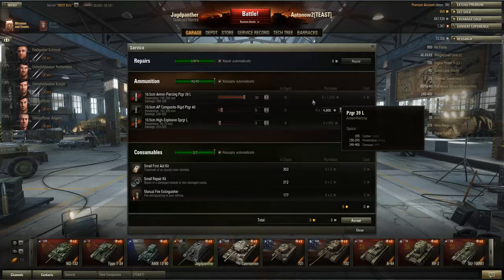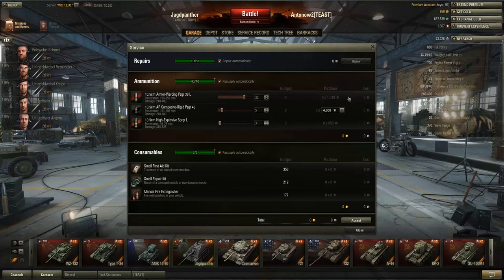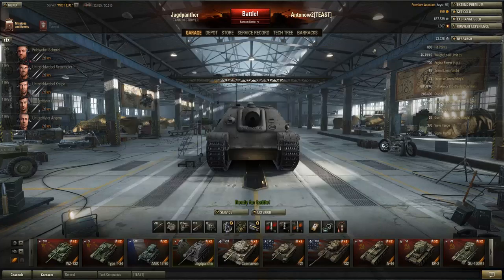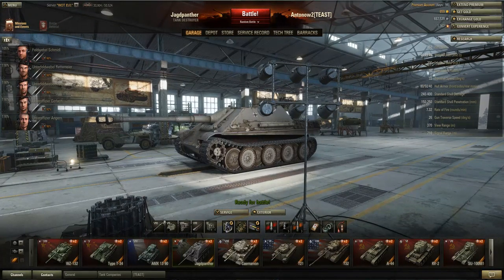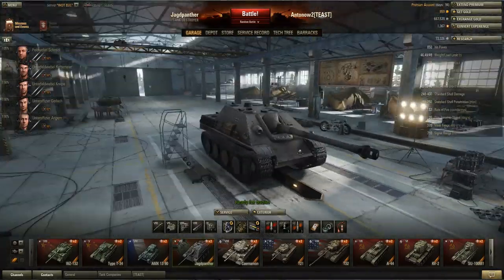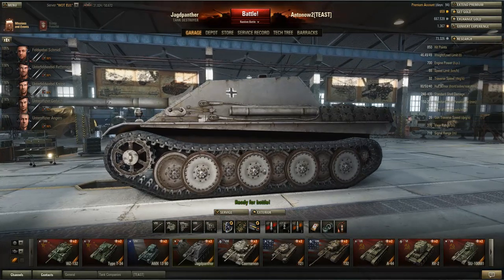The main reason many people choose the 8.8cm over the 10.5cm is ammo cost: one 105mm shell costs 1030 credits, which is a lot at tier 7 — you really have to make every shot count, especially without a premium account. The 8.8cm shells cost only about 200 credits each, so the 105mm is five times more expensive. Both guns are viable; with the 8.8cm this tank is a designated sniper, while with the 10.5cm you can get into brawling situations too, which I find more enjoyable.